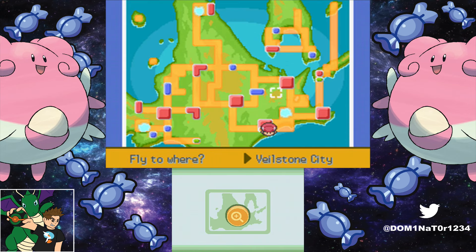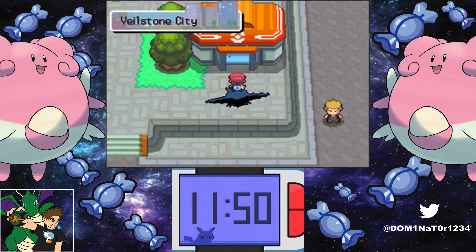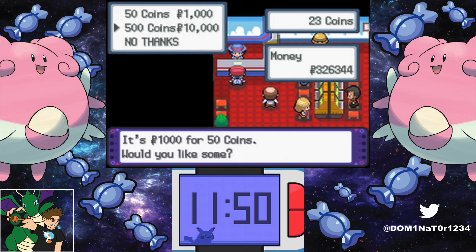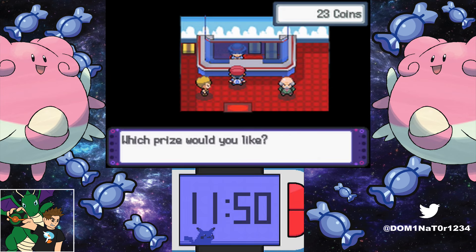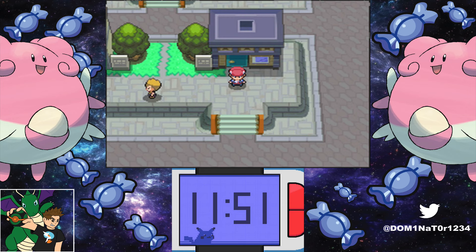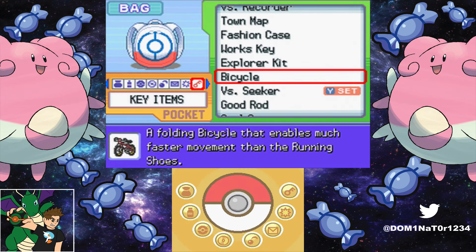Fly to Veilstone City and head to the Game Corner to boost its accuracy. Buy 1,000 coins — you can buy 500 at a time, so buy two sets for 20,000 coins total. Then go to the prize counter and buy the Wide Lens, not the Zoom Lens. The Zoom Lens boosts accuracy more but requires you to move last, which won't work since Moltres will definitely be faster than the Clefairies. The Wide Lens boosts a move's accuracy by 10% of its base accuracy, so Fire Spin's 70% becomes 77%. Give Moltres the Wide Lens.